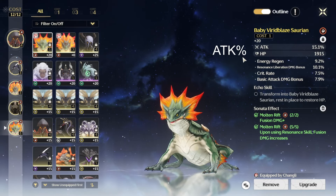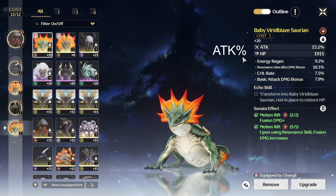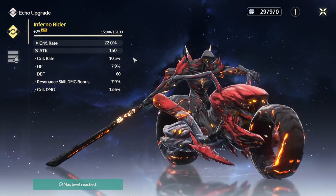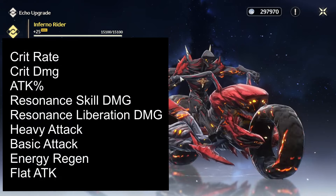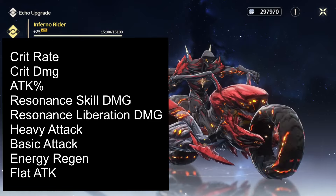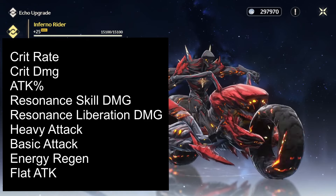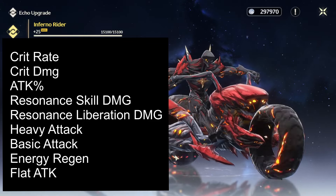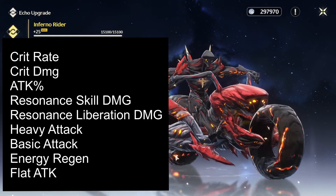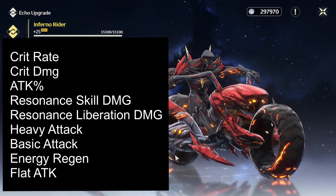Changli is a very damaging sub-DPS with a ton of personal damage, and she can also buff the next resonator after her with her outro skill. As for substats, I recommend prioritizing: crit rate, crit damage, attack percent, resonance skill damage, resonance liberation damage, heavy attack damage, basic attack damage, energy regen, and flat attack — roughly in that order, though it depends on your playstyle.